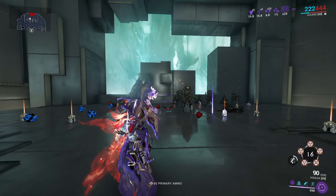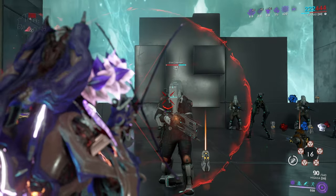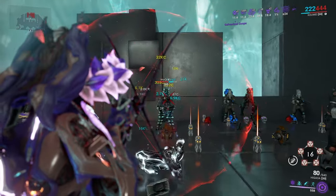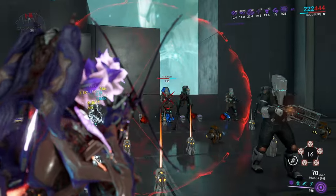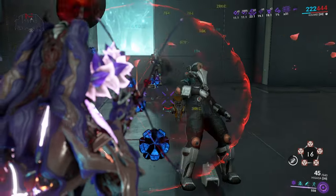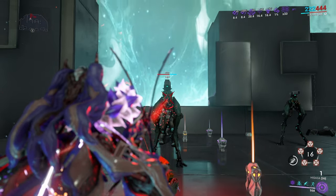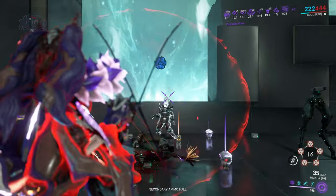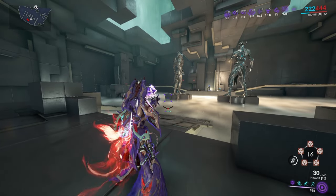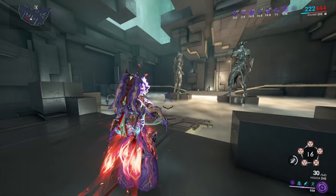Now for the Corpus build with Toxin and Magnetic. Showing off the laser first — it does quite a lot of damage and the weapon functions quite nicely. Magnetic is great because it spreads to other enemies nearby. Toxin is good because Corpus don't have armor to shred through — it's straight up health. The laser hits very, very hard. Now you can see how Galvanized Aptitude takes advantage of having additional status effects applied to other enemies.